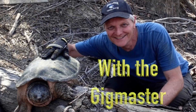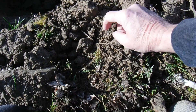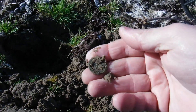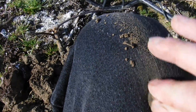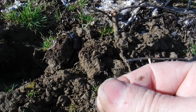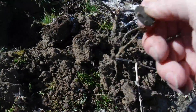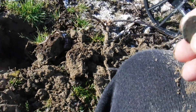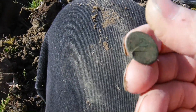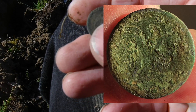We're gonna hit it up right now, stay tuned. Alright, my first target over here was a piece of canslaw, but I got something round in here now. I don't know whether it's a coin or a button or what. Let's clean up and check it out. That looks pretty slick right there, like a button maybe. I don't know if it is or not — let's see what we got. Yeah, I think it could be a button, but it's got some design on here, I can't tell.